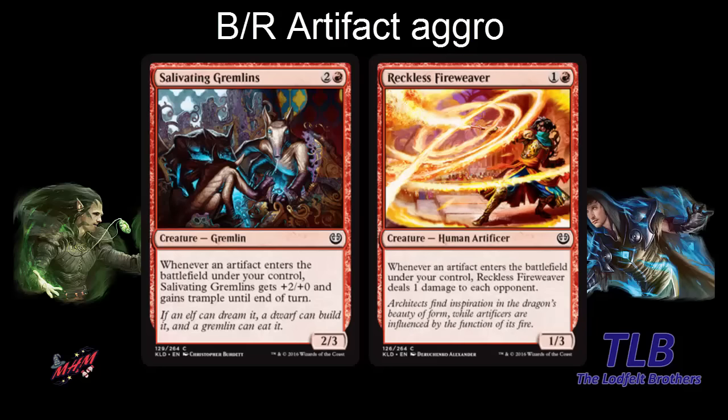There's also Reckless Fireweaver — two mana for a 1-3. Whenever an artifact enters the battlefield, you ping your opponent. There are red removal spells that get better if you have artifacts, and black removal spells that gain you life if you have artifacts. So it looks like a more aggressive style of artifact-caring deck. Most of the black cards that mention artifacts are aggressive. This would be a very aggressive deck, and obviously with Unlicensed Disintegration — removing a blocker and shooting for three — it works perfectly in an aggressive artifact strategy.